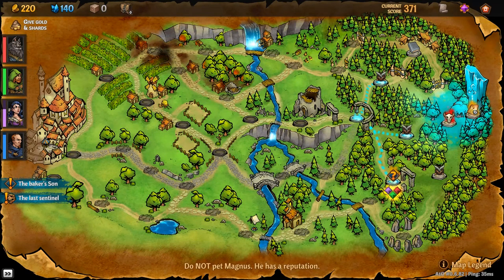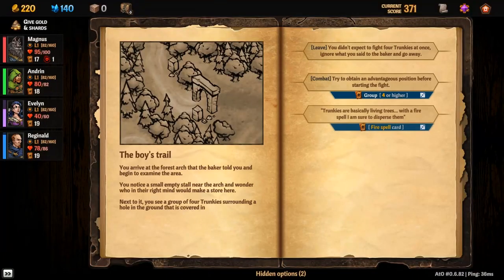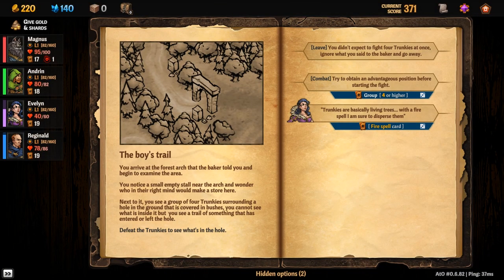Now we're going down to the forest arch to save the baker's son. You arrive at the forest arch that the baker told you about and begin to examine the area. You notice a small empty stall near the arch and wonder who in their right mind would make a store here. Next to it you see a group of four trunkies surrounding a hole in the ground covered in bushes. You see a trail of something that has entered or left the hole. Defeat the trunkies to see what's inside.